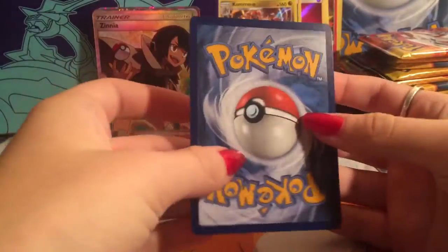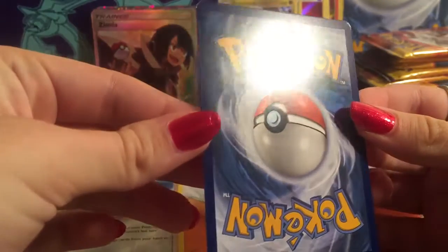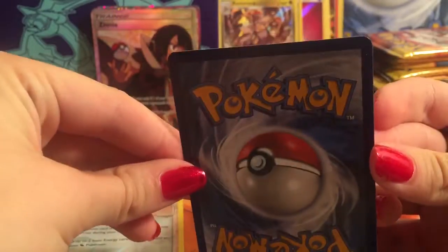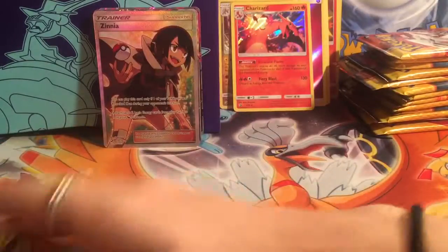Fighting Energy, Dragonair, Quagsire, Zygarde, Hakamo-o, Wooper, Porygon, Jangmo-o, Vibrava, Zinnia reverse — and I pulled the Charizard! Is it gradable? It's pretty nice — maybe that top corner has a little damage. We might be able to get it graded — maybe. We'll see, send it out.